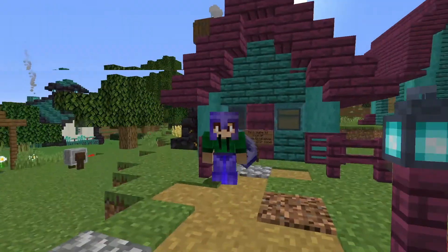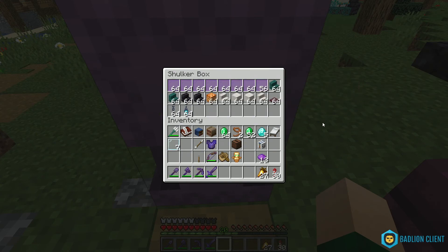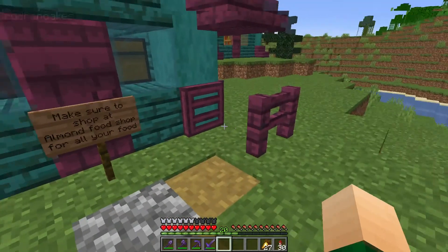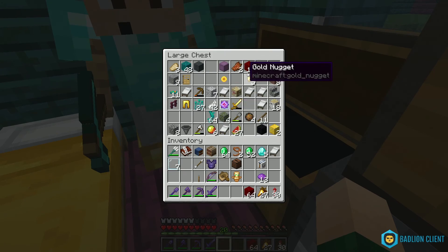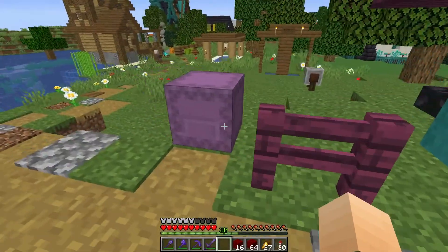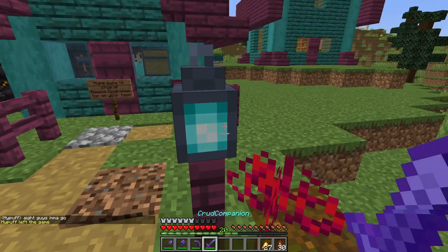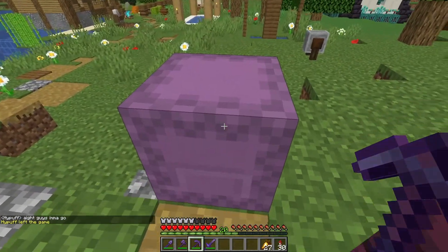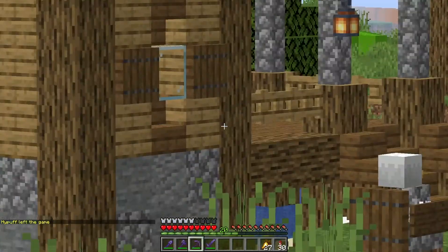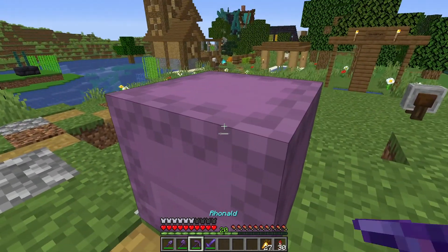Let me show you the shulker — we have most of the stuff that we need. I think the only thing we're missing is nether wart, which I think I have some in here. Oh yeah, I do. Actually, now that I'm looking at the photo, we might need more nether wart. Let me go look around for some nether wart at other people's bases — I'm not supposed to be taking it, but I'll pay them with diamonds.